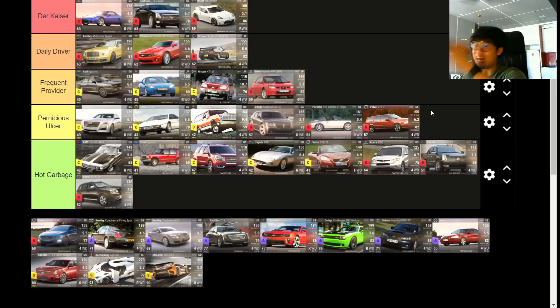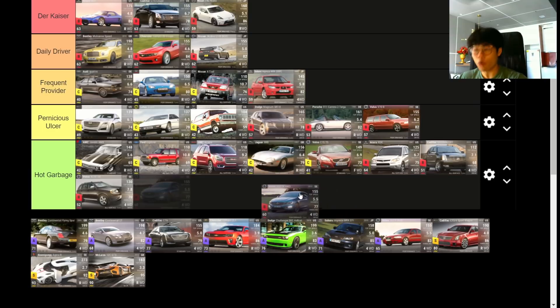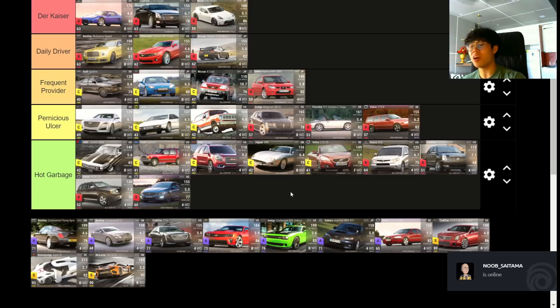The Volvo S60 T6 All-Wheel Drive — honestly, I want to give this Hog Garbage and I will. It has traction control and ABS, but it's really heavy at 1,756 kg, 71 MRA isn't strong, and the main thing that brings it down is 77 handling for an RQ 60 — that is absolutely depressing. Definitely Hog Garbage.